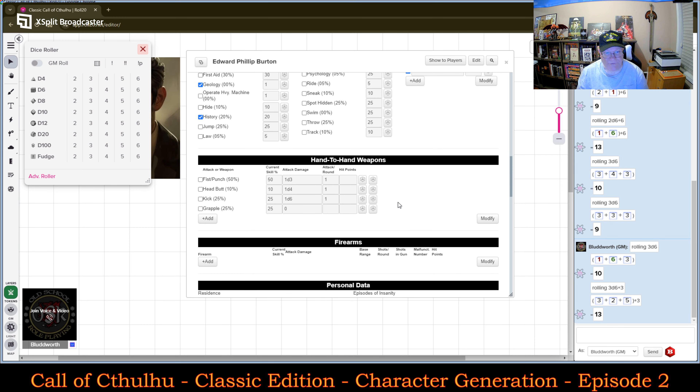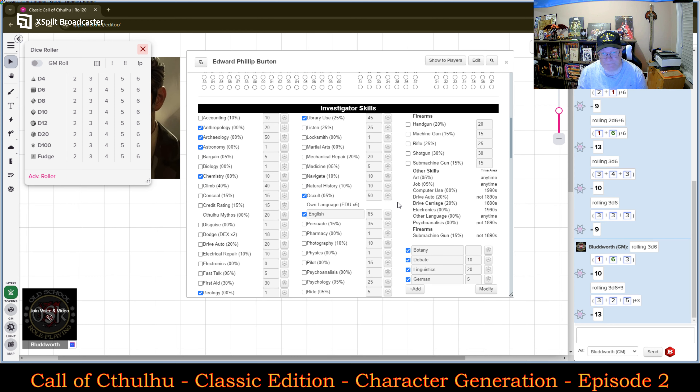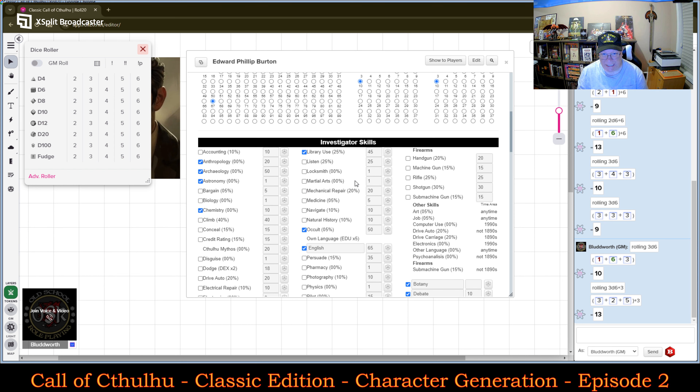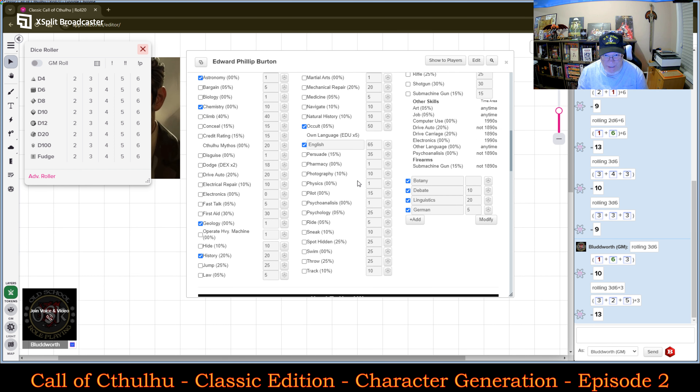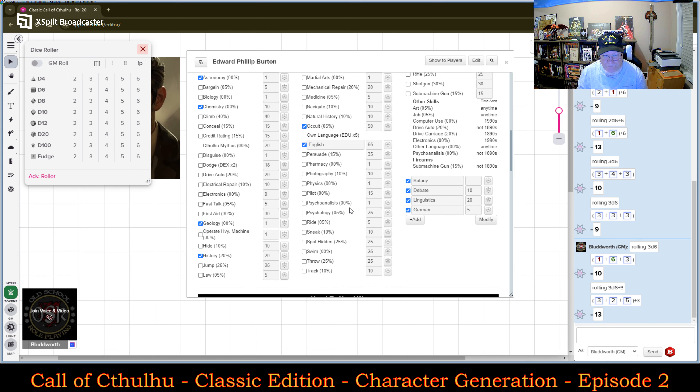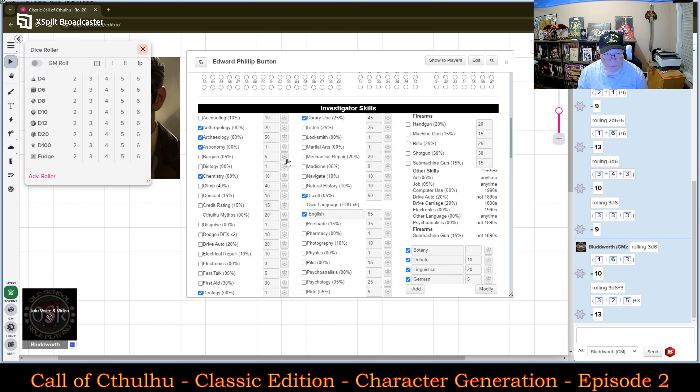That is it for his overall skill points from the professional pool. Now I am going to go to the remaining 25 points that he has — which he can spend anywhere he likes, including outside of areas he normally would have. So 25 more points.